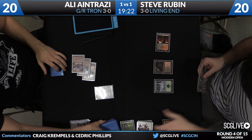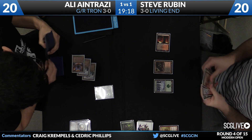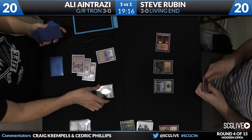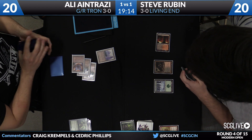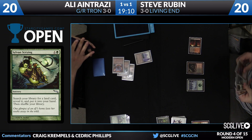One piece away now. And there's a Sylvan Scrying — that'll search for the Tower. Tron online starting next turn. That'll do it. We'll see if he has any of the big payoff spells in his hand.